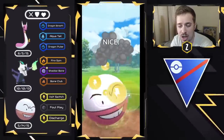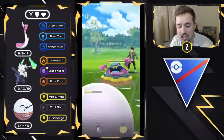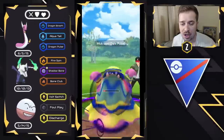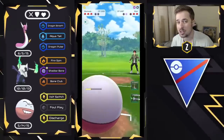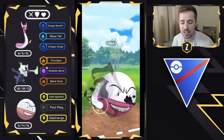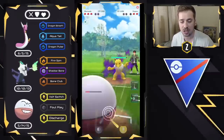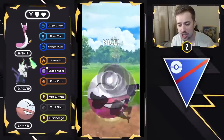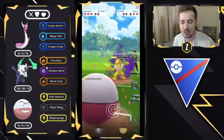We're going to throw a Discharge right here to try to force a shield, and then commit to the farm down. They do decide to shield, which is perfect. Now we give up our final shield and completely farm down. Electrode with loaded energy is one of the deadliest things in this meta along with Alolan Graveler, because Volt Switch can farm down a lot of Pokémon. We got both shields and we are absolutely destroying this Hypno's health.